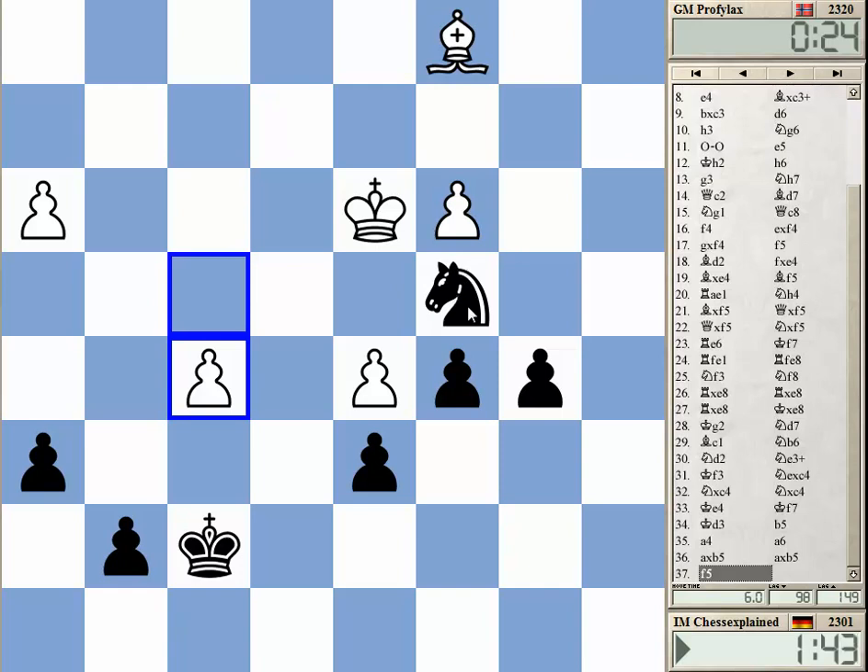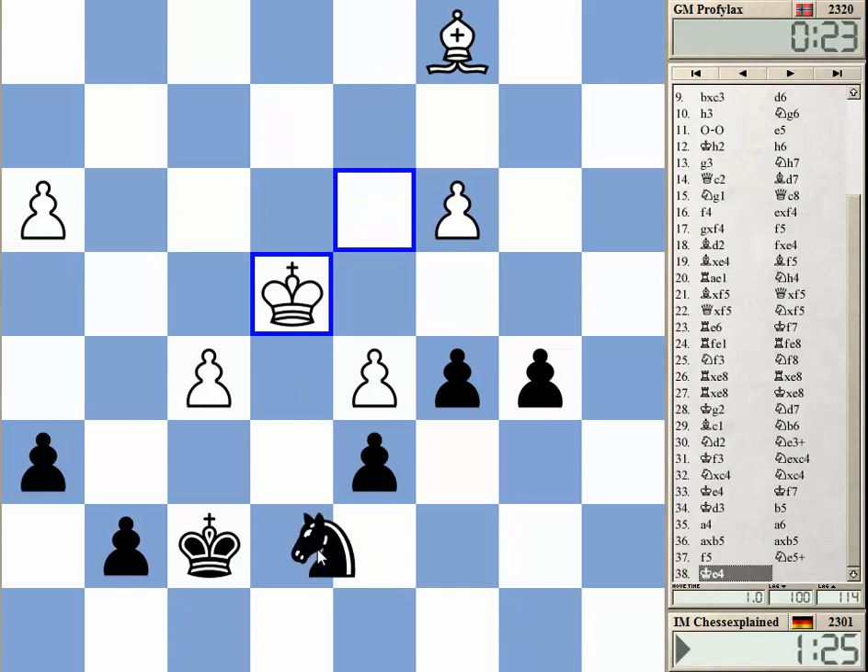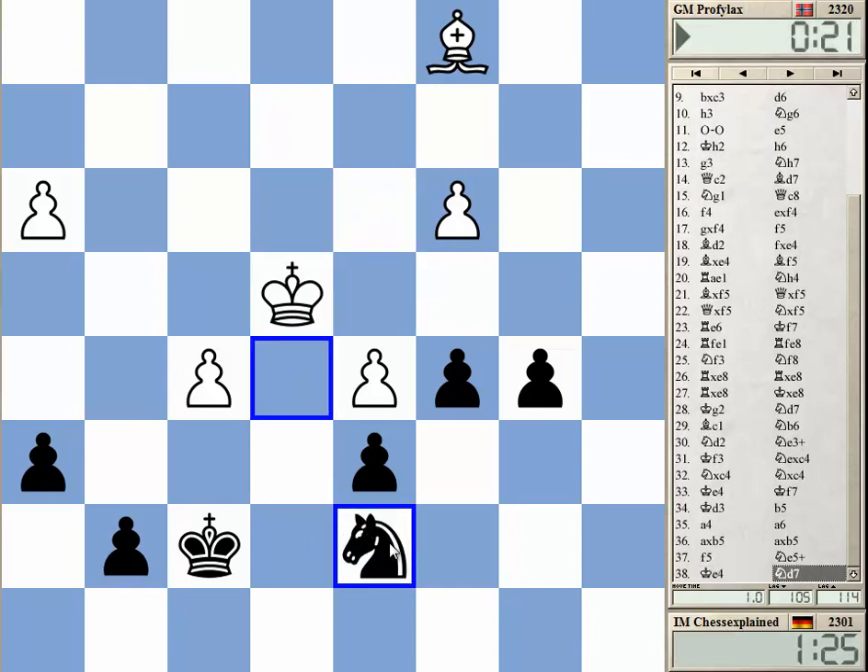He can maybe try Bishop f4, but I need to go to f6 — this is the right way to go. Knight f6 and just win this pawn. I didn't see the maneuver at first, but this is just winning.